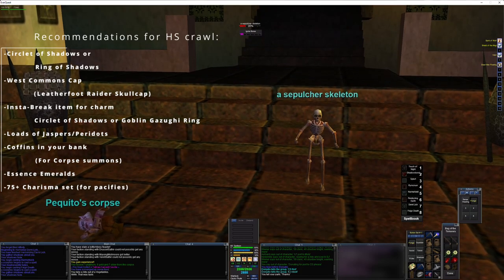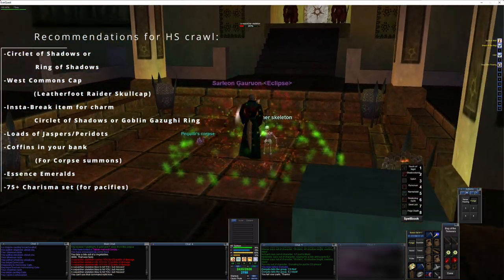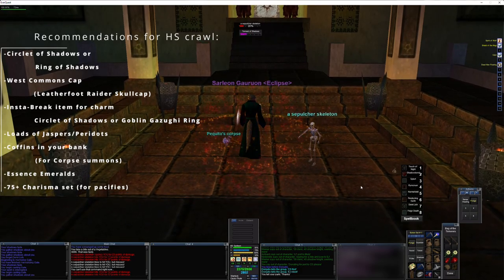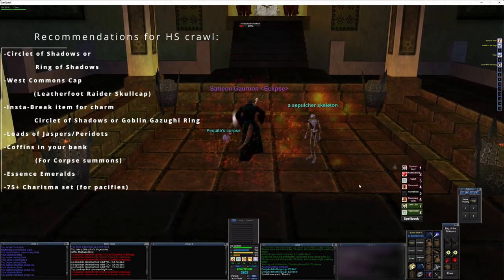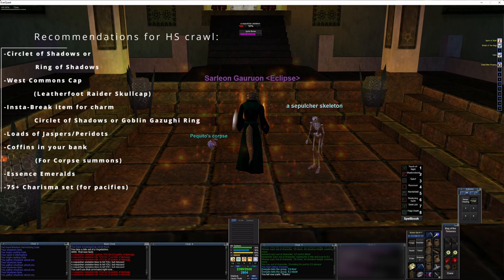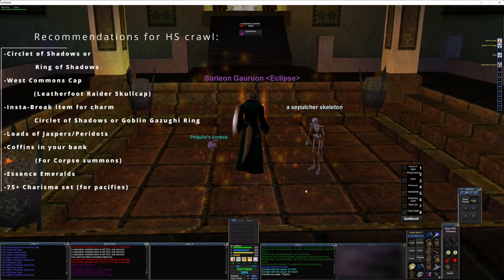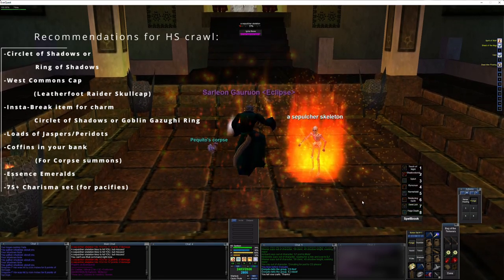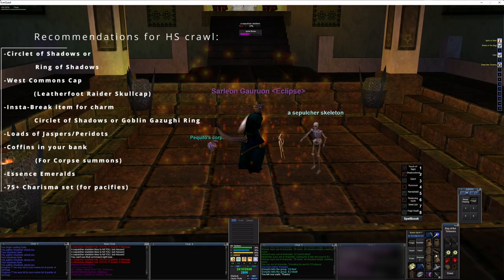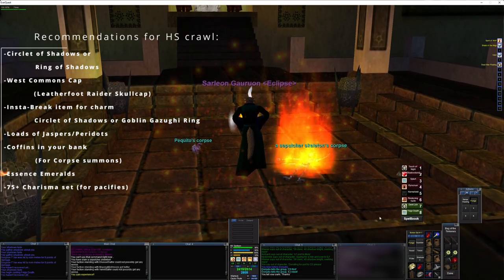Later we have the Goblin Gazughi Ring for instant charm breaks. Circle of Shadows or Ring of Shadows more specifically is for if you get in a position where you have to feign and need to sit there for a bit to regain some health — it allows you to instantly invis and get past some non-undead mobs. Second would be a West Commonlands cap or a Leather Foot Raider Skull Cap, which is an instant-click West Commonlands port — a get-out-of-jail-free card if things get serious. And then loads of Jaspers and Peridots, coffins in your bank, and Essence Emeralds in case you need to res yourself. Lastly, have a 75-plus Charisma set for pacifies to avoid the negative Charisma penalty.